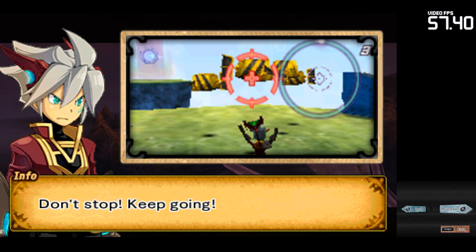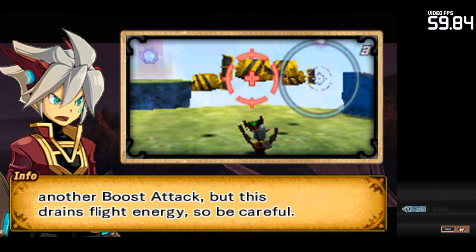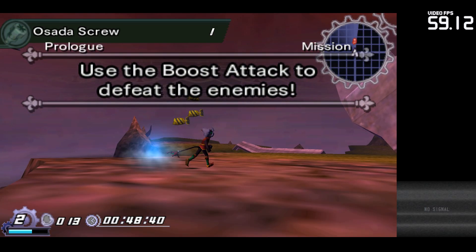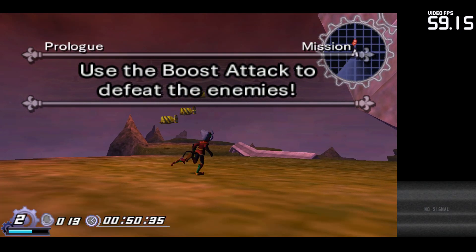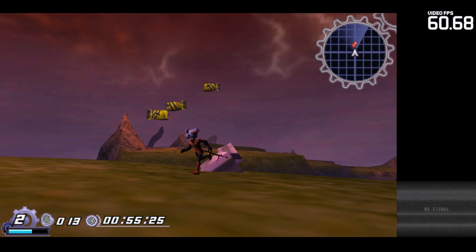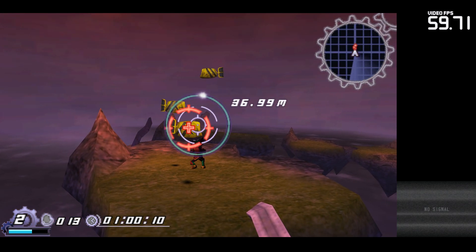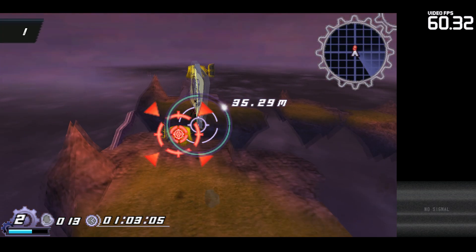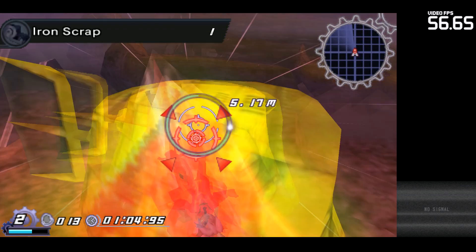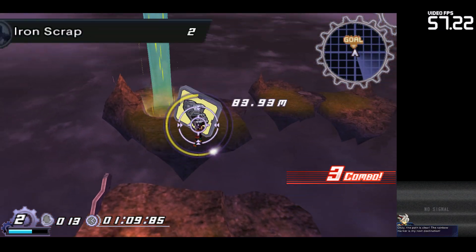Don't stop! Keep going! After a boost attack, you can press the attack button mid-spin to chain another boost attack. But this drains flight energy, so be careful. Okay, the path is clear.